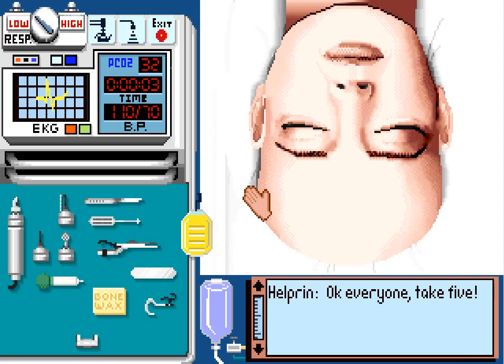Welcome to my third and final Life and Death 2 tutorial video. I really hope this is the last one. The game keeps bugging out in ways that make it impossible to complete the operation. In any case, this is the brain tumor operation, the intermediate difficulty one. As for all the tools and equipment, that's pretty much all the same as we had in the aneurysm operation. So let's just continue. There's not really anything new.